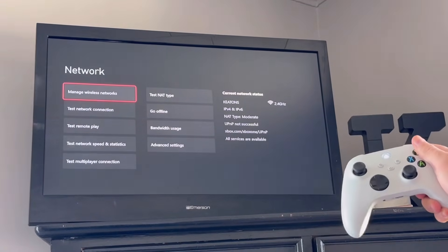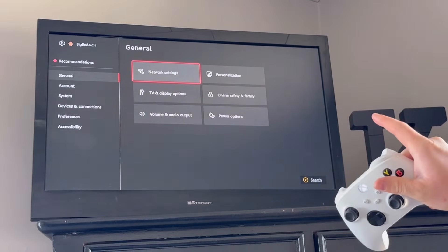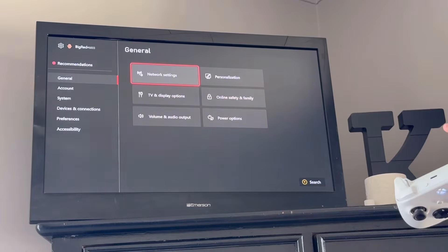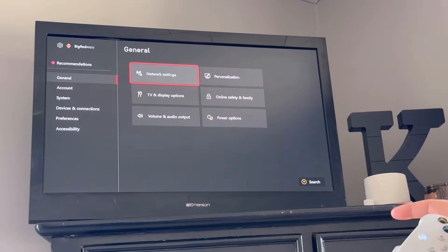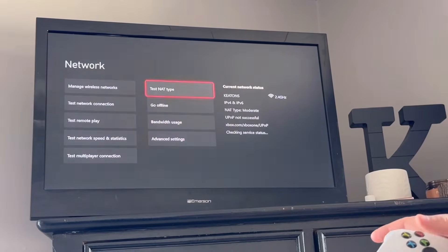Just let you know — whenever you test your NAT type, if you're connected to a party or a game it will disconnect you from that. So just a heads up. After that you'll go back out and go to Network Settings still.